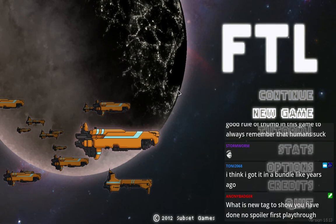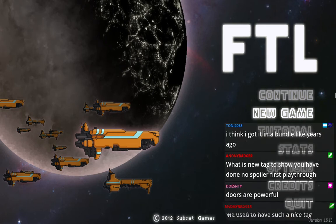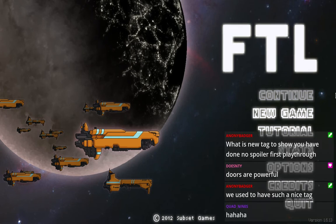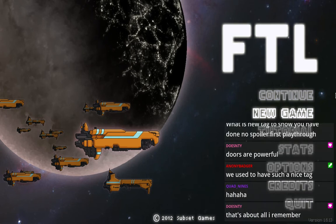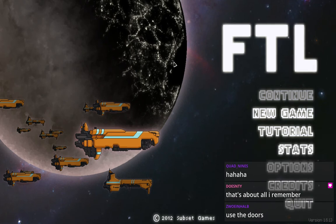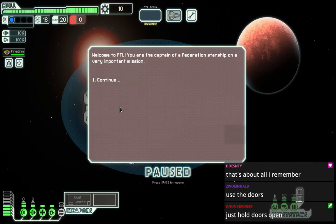Chat says to add a no-spoiler tag - first playthrough. Yeah, I should probably do that. Okay, I have added that to the tags. Doors are powerful, that's what chat remembers. Also very funny - Anani Badger, I know what you're referring to. Anyway, let's do the tutorial real quick so that I'm not completely brain-dead here.